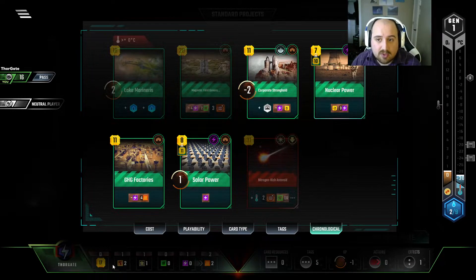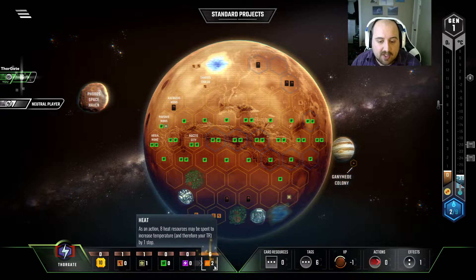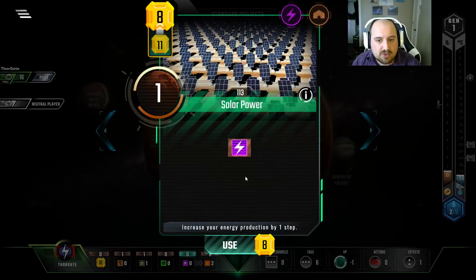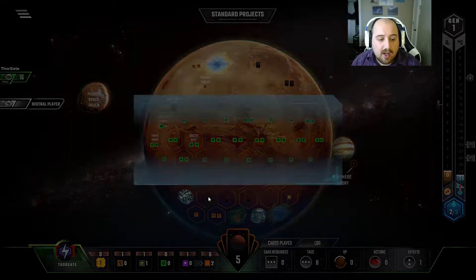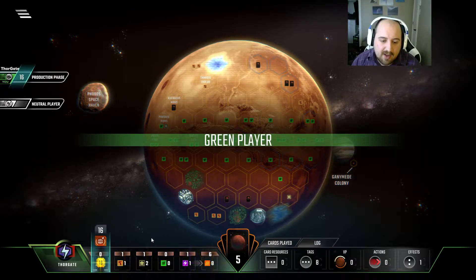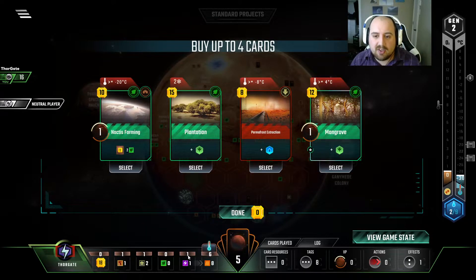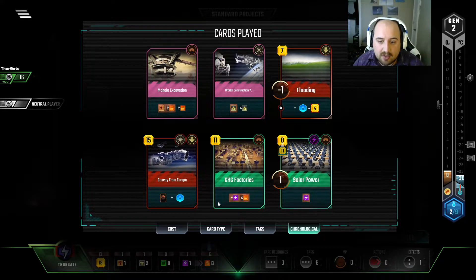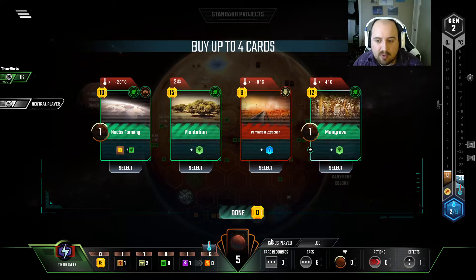Now we have enough money to get some Heat production going, which is actually great, because 6 and 2 is 8. I'm a little bit worried about doing Nuclear Power, so I think that for the first turn I'm actually going to do Solar instead. Then next turn we'll look into losing income to get more energy. In case you aren't aware, Thorgate starts with a decent amount of money, an energy tag, and an energy production. Notably, their company bonus is every energy tag you play has a $3 discount applied to it. So that's been really good in getting down our cards. We've played one energy card, one that uses energy, and then we have another energy card in our hand and more things that use energy. So we're right where we want to be as far as that goes.